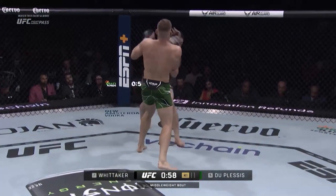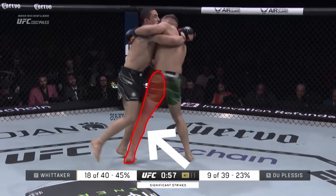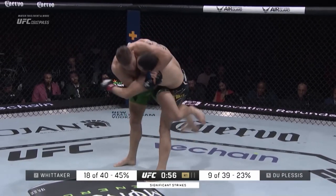Robert throws a straight right hand in order to close the distance. Dreykus engages in the clinch and ends up with the inside position on the legs. This puts Robert in an inferior position and allows Dreykus to circle his left leg to block Robert's left leg, which is carrying all his weight.